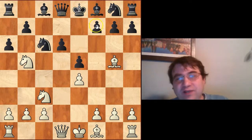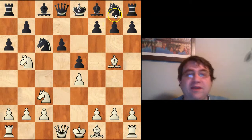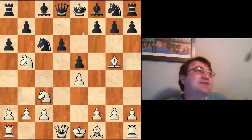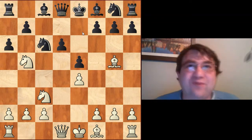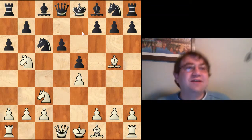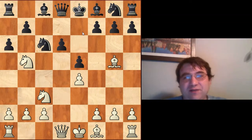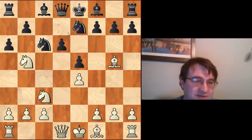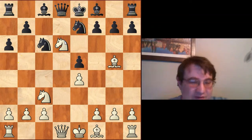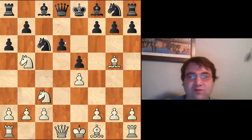At this point they can transpose back into a Lasker-Pelican with Nf6. Playing a Kalashnikov is off — which is of course the whole reason I came up with this quirky Bg5 or Bf4 move to begin with: I'm avoiding independent Kalashnikov lines. We're forcing the opponent to play something quirky and independent or transpose back into a Lasker-Pelican.